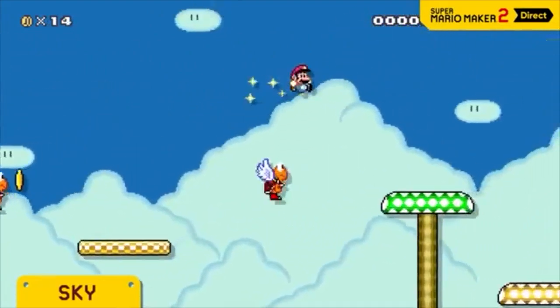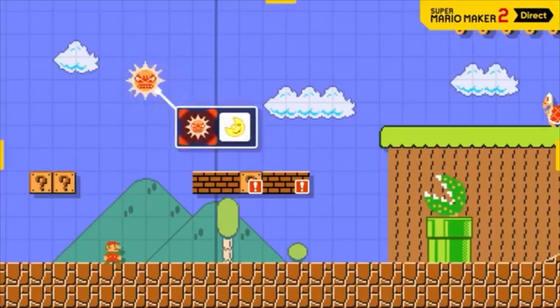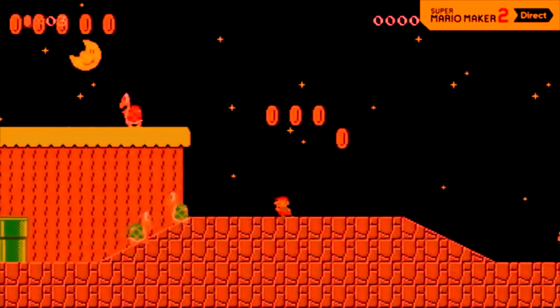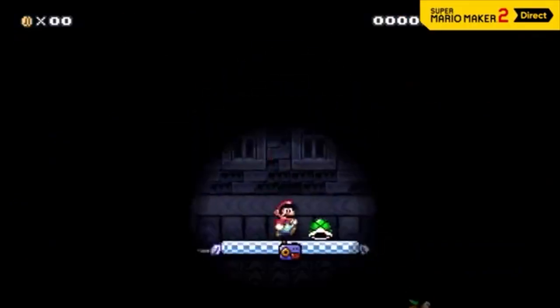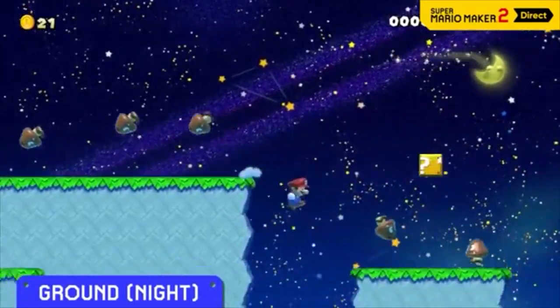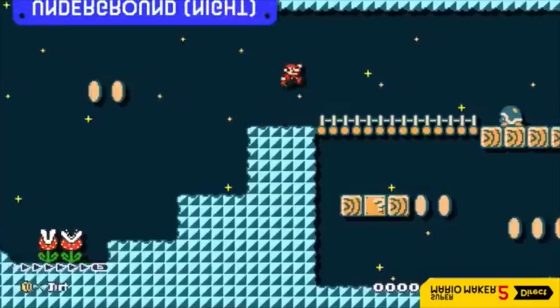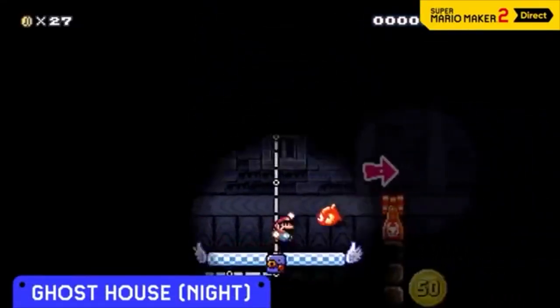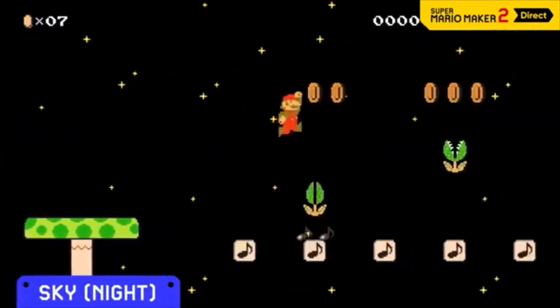We've also got a new course part that makes these course themes even more fun. Tap this icon and day becomes night. If you hit the angry sun, Mario will lose a life. But hit the moon and something happens too. At night, expect a surprise or two depending on the theme. In the ground theme, Goombas will float. The underground will turn upside down. In a ghost house, the lights will dim. And in the sky, gravity itself will be reduced.